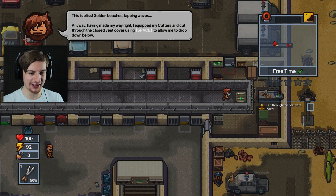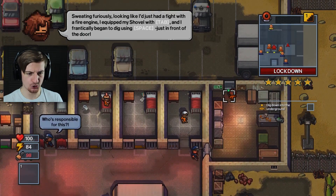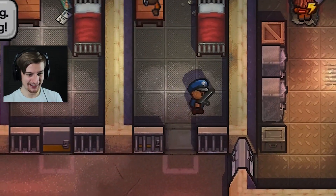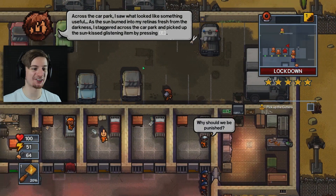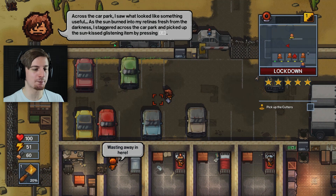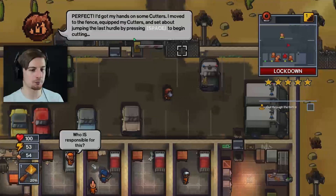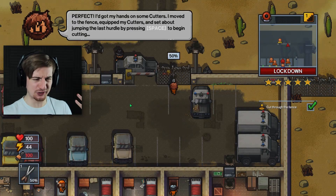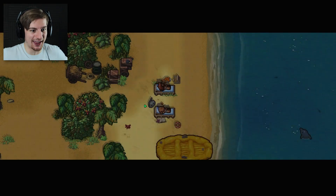I equipped my cutters and cut through, then closed the vent cover using space. We gotta head over here and do the same thing again - cut through this one and get out. We can drop back down by pressing E. We're in lockdown right now - come on, he's coming! Are we through? We gotta keep digging out. And we escaped! Across the car park, I saw something useful. I staggered across and picked up the sun-kissed glistening iron by pressing E - some more cutters. I moved to the fence, equipped my cutters, and set about cutting the last hurdle by pressing space. We escaped and that was it.